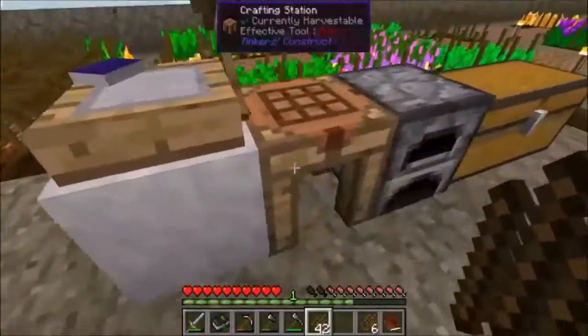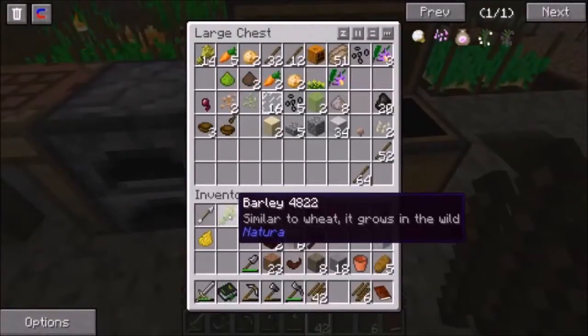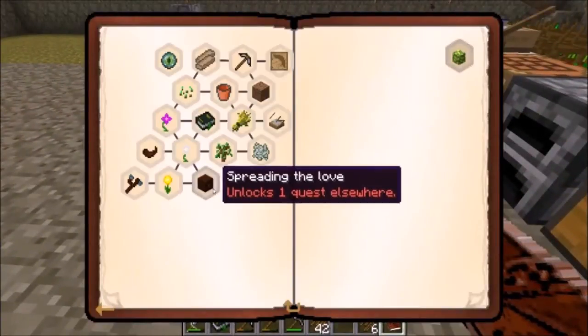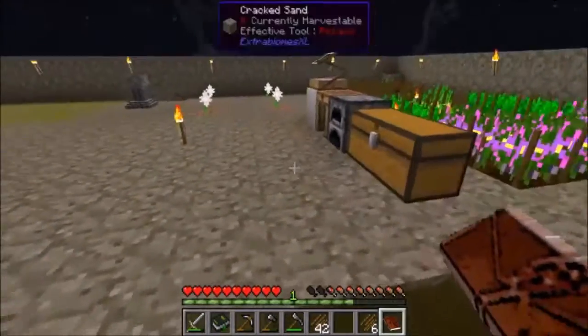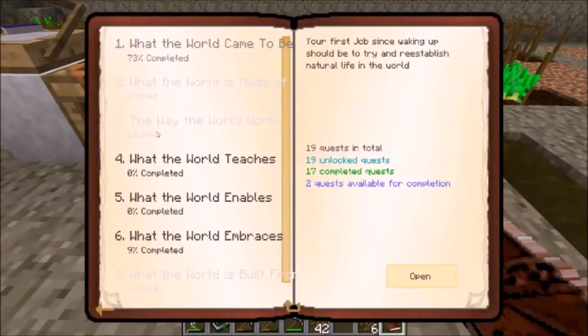That will all eventually fill in with those particular items. Let's throw the wheat, barley, dandelion yellow, and all of that inside of here. Let's take a look at our quest book and see what else we have. We do have some new quests that we've unlocked as well. It's not daytime yet so we can't do anything there. Let's see what other quests we've unlocked.